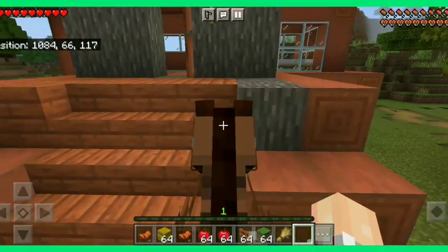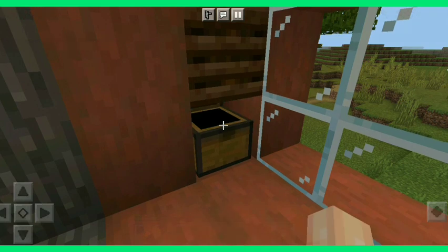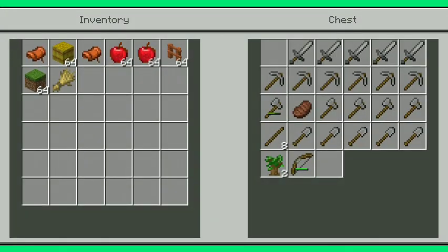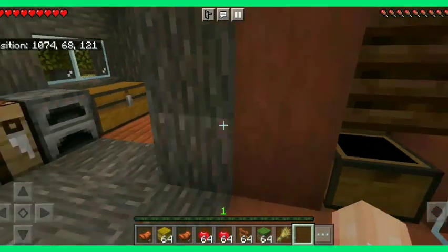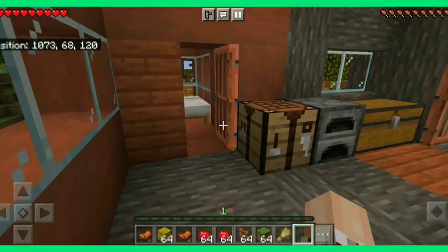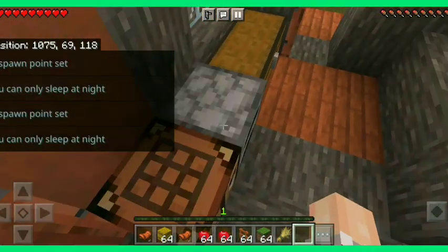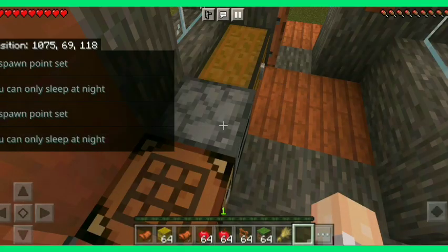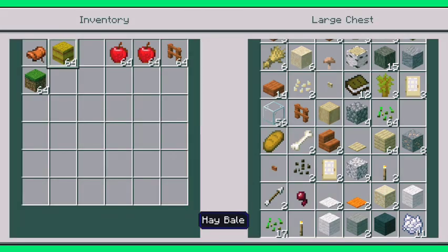Let me go ahead and show you what's inside the house. You can see the nice window, we got our armory chest - yes, I crafted up so many things. I did not cheat and use creative for that; I only used creative to get the horse saddle. We have a bed here, a little bedroom, a crafting table, a furnace. I want to put these valuable items in the chest.